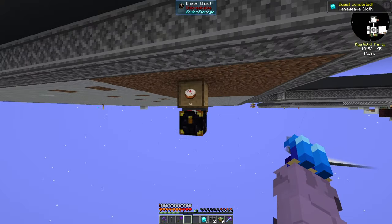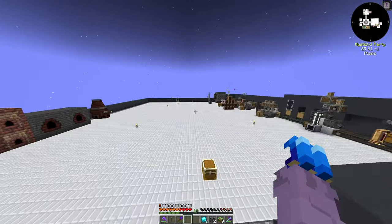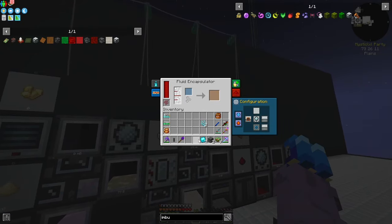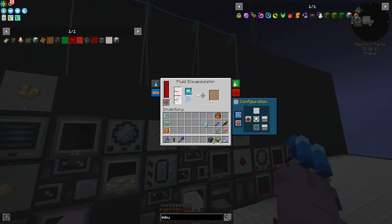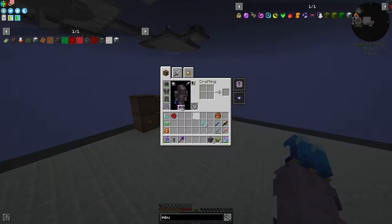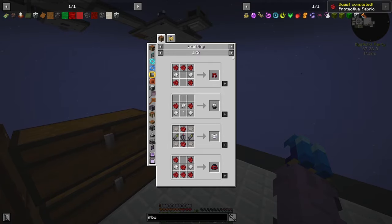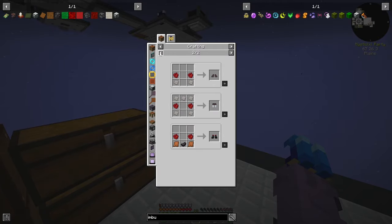How many cakes do we have? Probably 500 — 767 cakes. I'm not too concerned about our cake supply. We'll take these Mana Weave Cloth, throw them in our latex fluid encapsulator. This will make us marine fabric, and then we'll throw it inside polyethylene and get ourselves protective fabric. This guy is used to make the space suit and you only need 6 protective fabric to make the space suit.